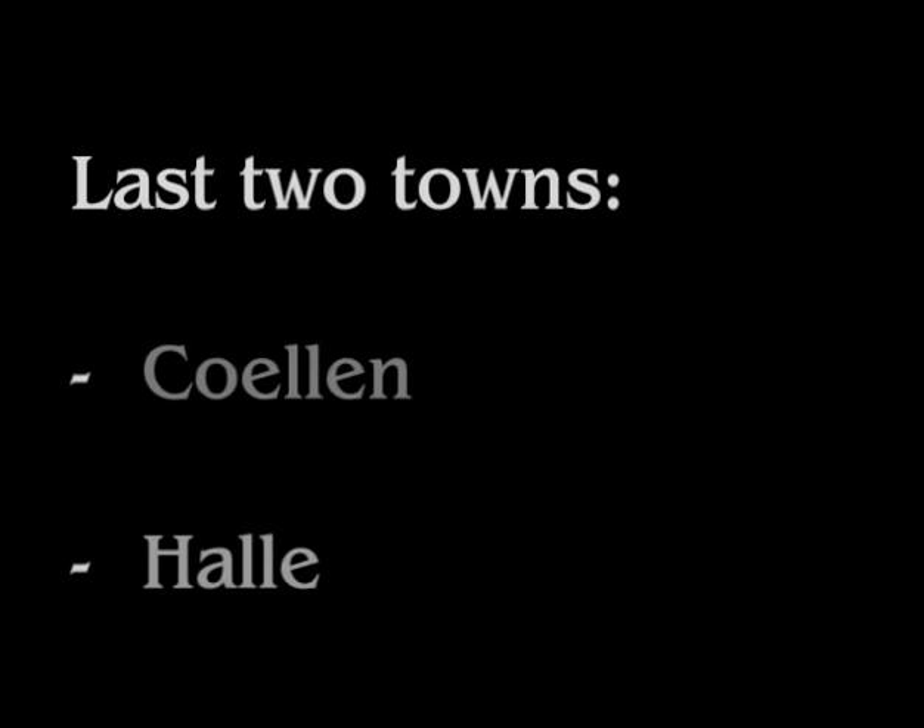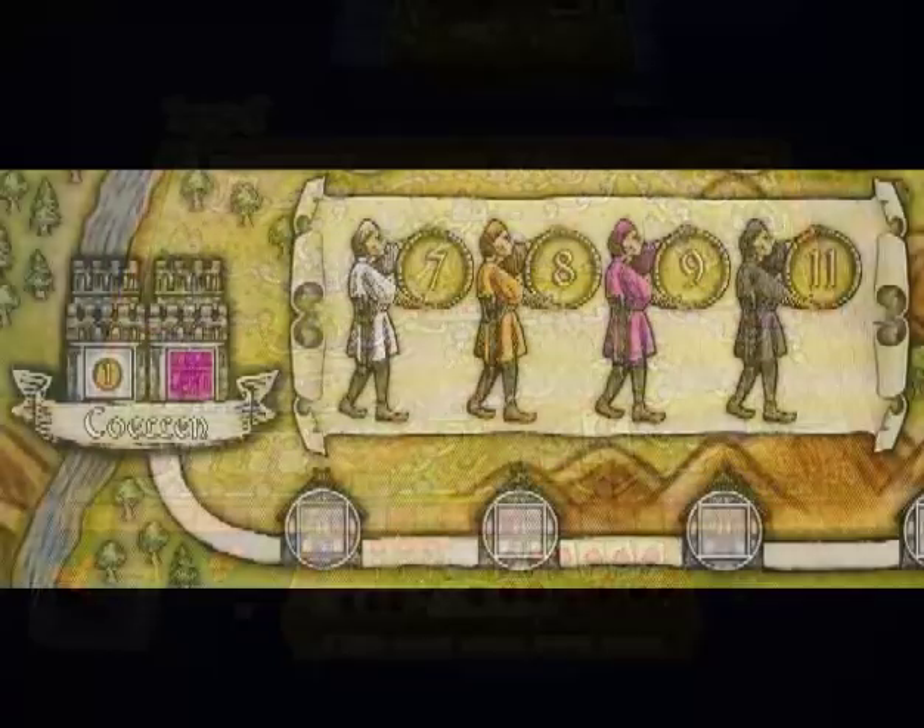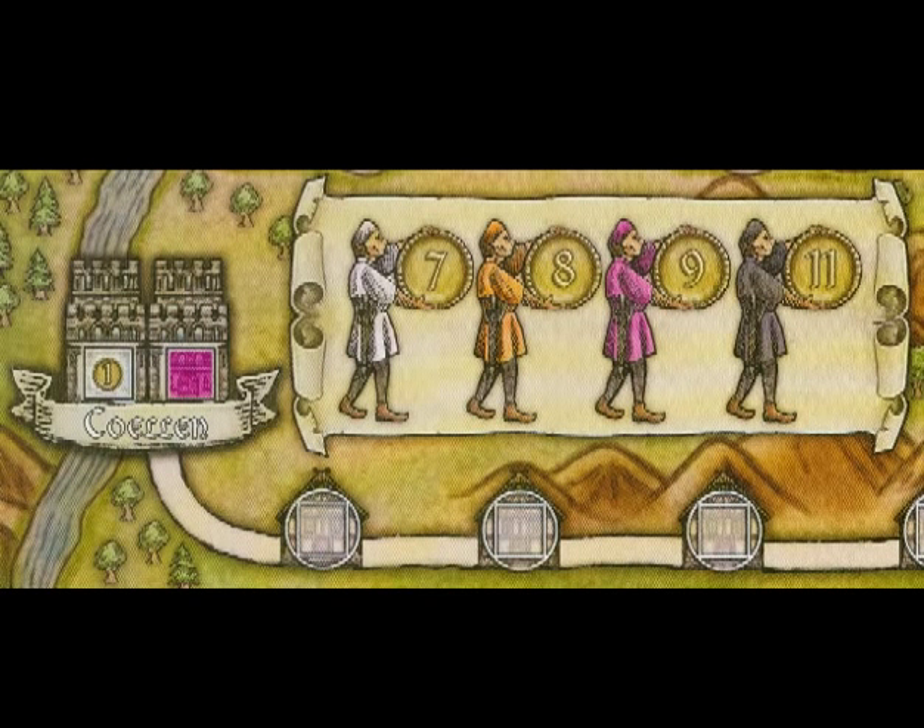The last two are more for end-of-game victory points. Coelen has four gentlemen holding barrels with numbers: seven, eight, nine, and eleven. Those barrels are cylindrical, which means you need the cylindrical pieces to place into those victory point spaces. The gentlemen are also wearing different colored outfits — white, orange, pink, and black — so in order to play in the larger ones, you need the appropriate privilege. You don't have to place these in order from left to right.